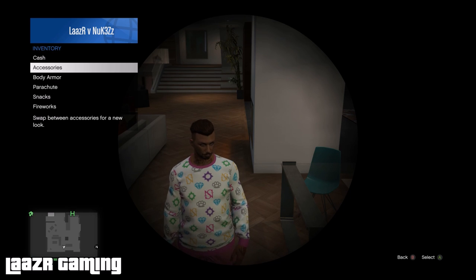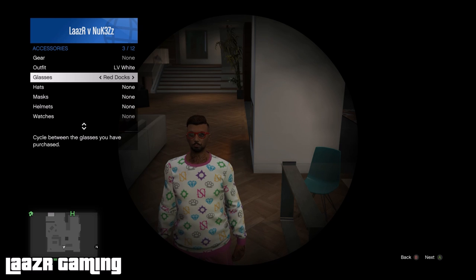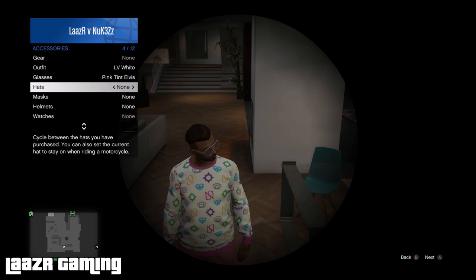Even though you can't see your mask, you're already wearing the mask you initially put on — so don't touch your mask. What you want to do is basically add your sunglasses. As you can see, I decided to go for these pink ones — I just want my guy to look like some crazy old-school pimp. You can also add a hat.